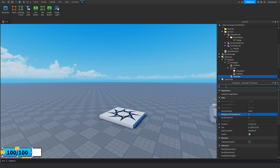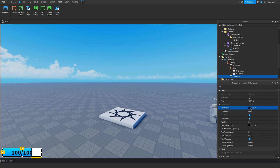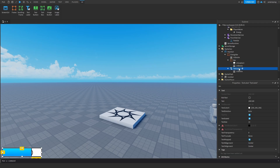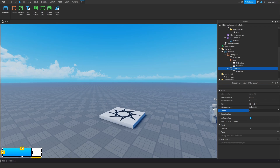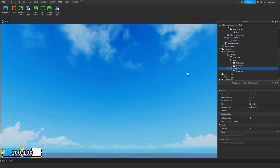We set the TextLabel background transparency to 1, size to {1, 0}, {1, 0}, parent it to EnergyBar, and set the text color to white. We add a UIStroke to the TextLabel so the white text is readable, and set the ZIndex to 2. That looks good enough — let's proceed.